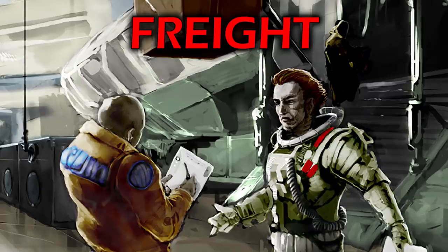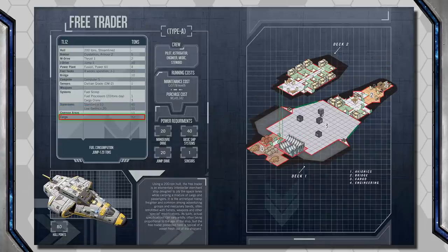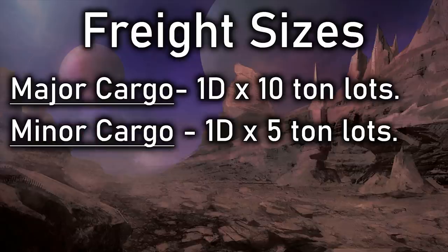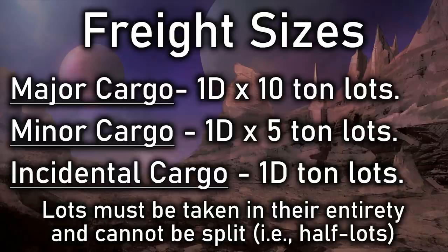Now let's look at freight — cargo the travelers might take with them when traveling port to port. Jack's ship has a small 12-ton hold, nothing compared to the spacious 82-ton hold a free trader has, but still enough to make some extra cash hauling freight. Freight comes in three sizes: Major, which is 10 to 60-ton lots; Minor, which is 5 to 30-ton lots; and Incidental, coming in at 1 to 6-ton lots. A traveler can choose how many lots to take, but lots cannot be divided into smaller sizes. With Jack's 12-ton hold, if he found major cargo at 20 tons per lot, he couldn't take any because his hold isn't big enough.